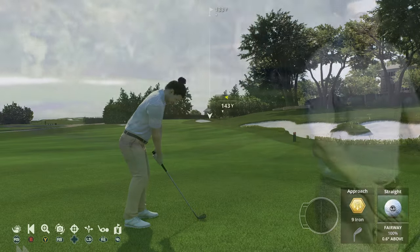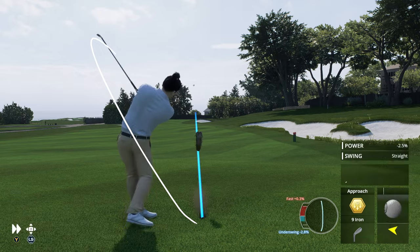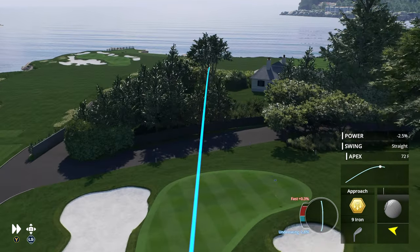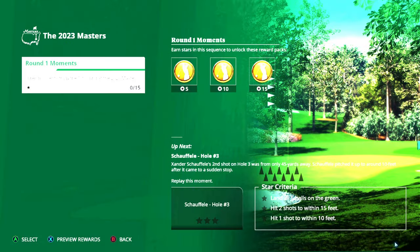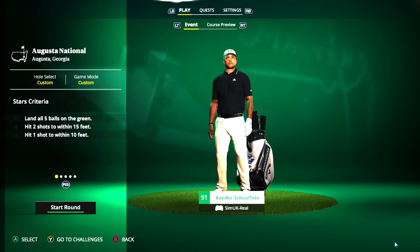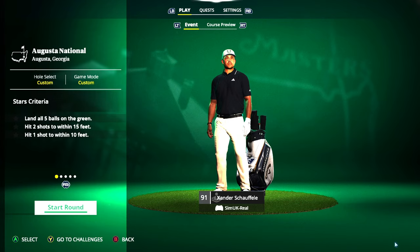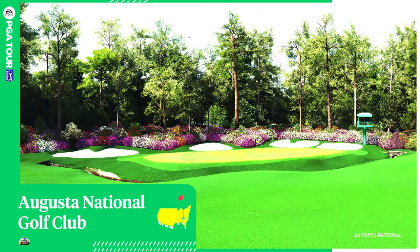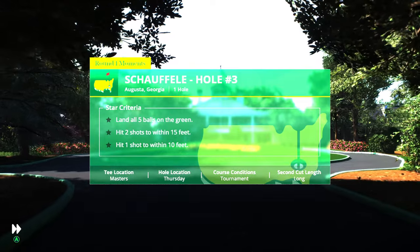If you want to play EA PGA Tour in a realistic simulation style and you want your shots to be more consistent, or perhaps you're simply fed up with your shots ending up all over the place but can't figure out why, then this is the tutorial for you. I'm Sumuk, and in this video I'll explain my current understanding of how EA Sports PGA Tour's new shot mechanic called Pure Strike actually works. I play on maximum difficulty at all times — AI at 100, all assists and HUD elements turned off where applicable, and shot mechanics set at maximum simulation level.